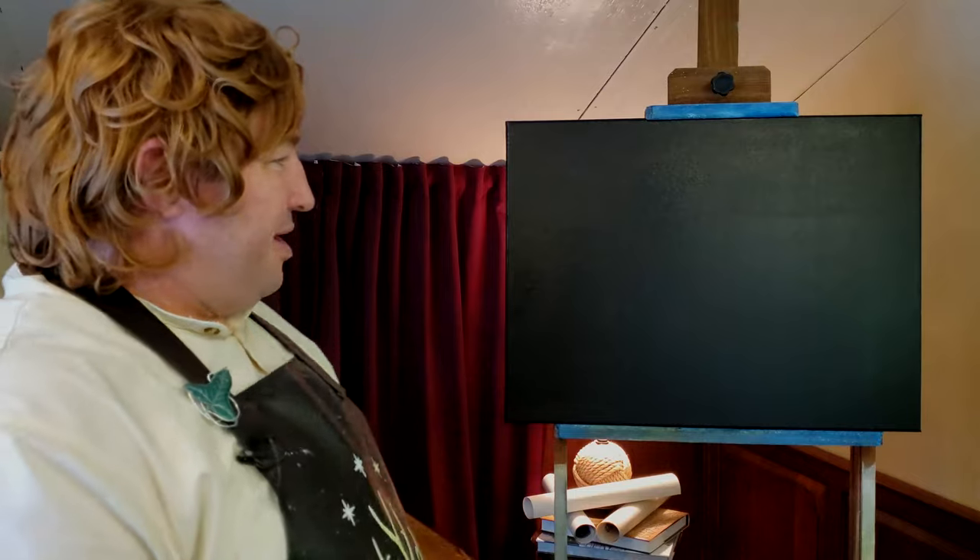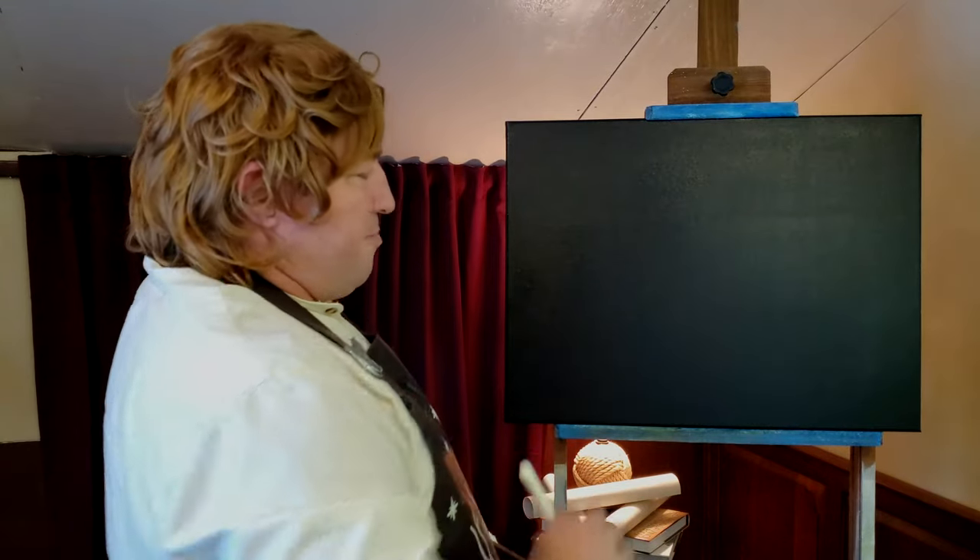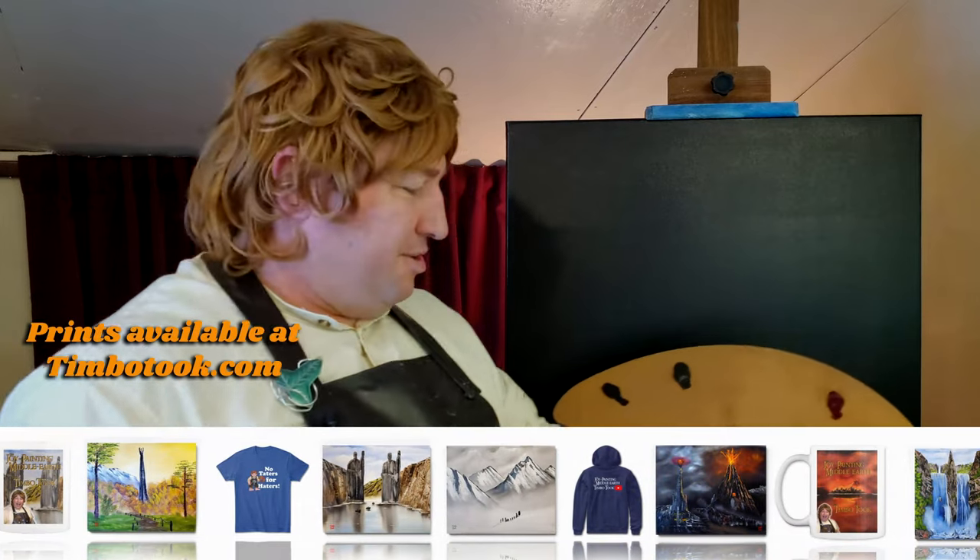Hello, and welcome once again to the Joy of Painting Middle Earth. We're ready to go. We've got another black canvas this week, and we have it prepared — I've put down that liquid clear, just a layer of liquid clear so we can do the wet-on-wet technique the Blue Wizard taught us how to do.